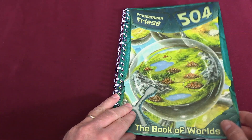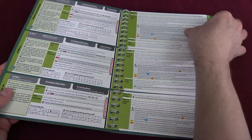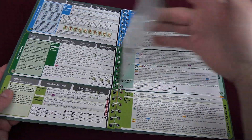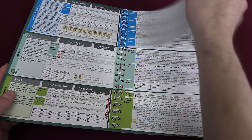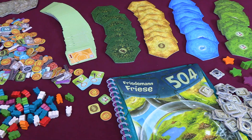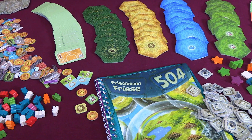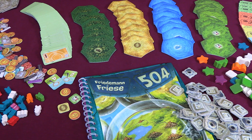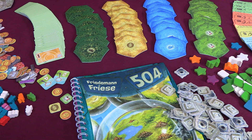This achievement is done through the game's unique rule set, which mixes and matches a selection of nine different modules to create a potential of 504 different rules, resulting in a variety of different games focusing on combinations of mechanisms such as pick up and deliver, racing, military conflict, exploration, roads and pathways, area majority, production, shares, and more.